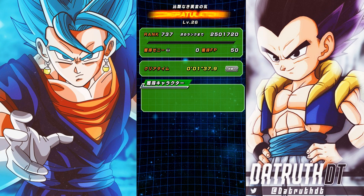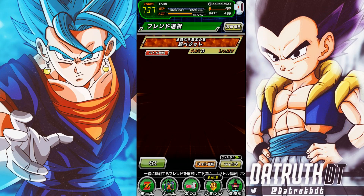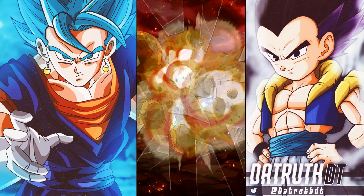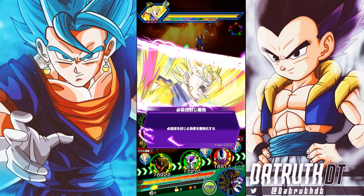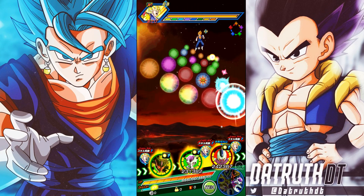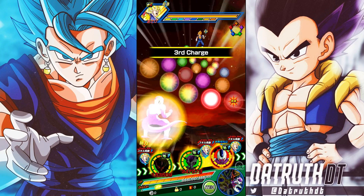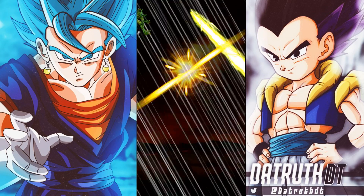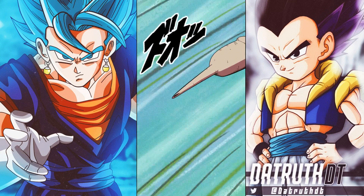Dokkan has had a very strong 2019 — they've filled a lot of holes with units that really needed good cards, like Base Form Cooler, Kid Goku, Dragon Ball Super Trunks, Base Form Zamasu, Goasu and Zamasu, Kefla, Hit, LR Gohan and Goten, and LR Tech Broly. These were characters that didn't have crazy cards before but now they do.